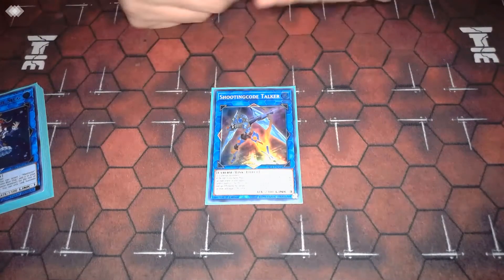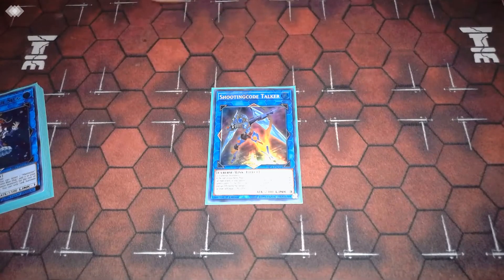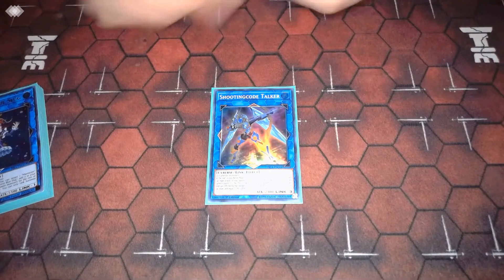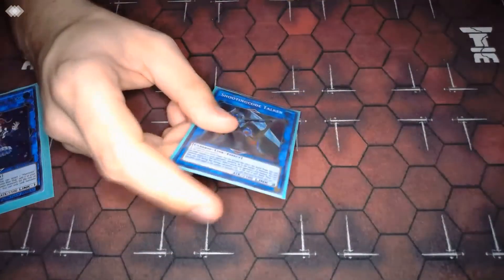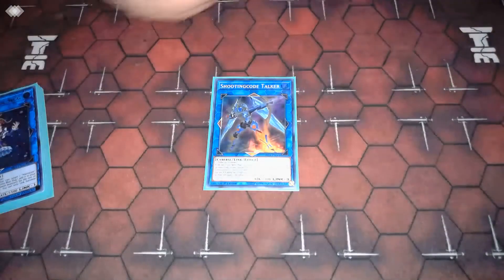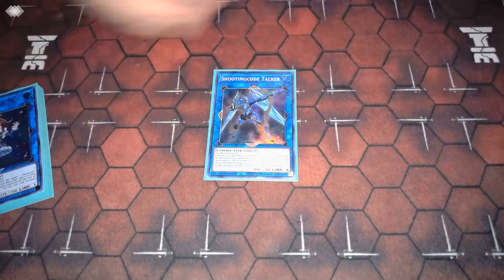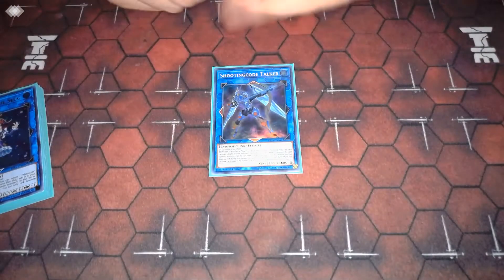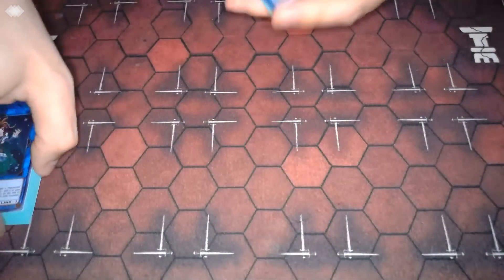One Shooting Code Talker — it's a weird one. He gets a number of attacks equal to the number of monsters he points to plus one, so if he points to one thing he gets two attacks. After the battle phase, for every monster you kill by battle you draw a card, so if you kill two things by battle you draw two. With all the traps and hand traps you're playing, drawing two of those is really strong — you just have two more disruptions for your opponent to play through.